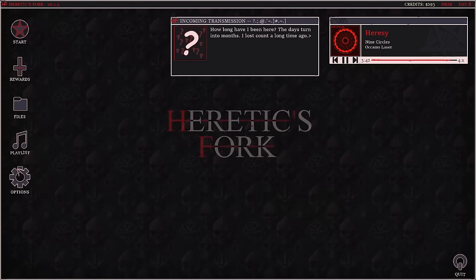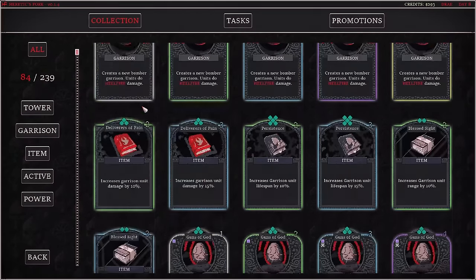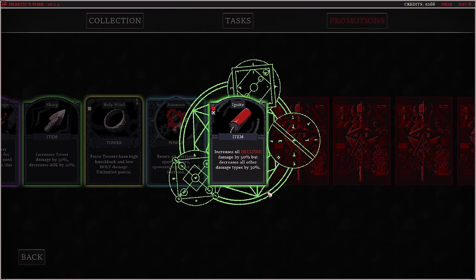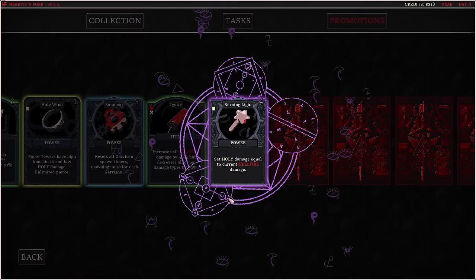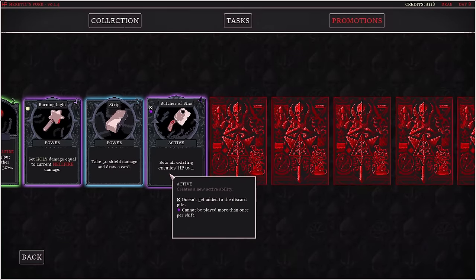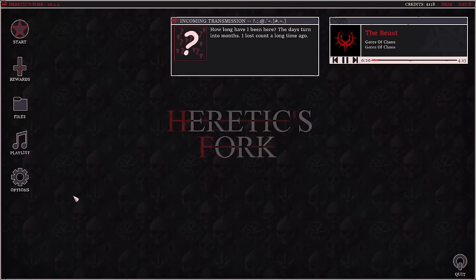I've played a few rounds already — absolutely fantastic, I love everything about this. I'm super excited to get further into it. Right now I have some money, so I'm going to unlock a few more cards, because cards are essentially what we use in the game. Each card is $25. We got 'increase all hellfire damage by 50%' and 'sets all existing enemies' HP to one.'